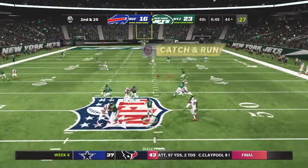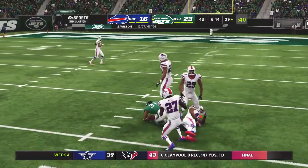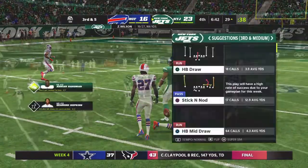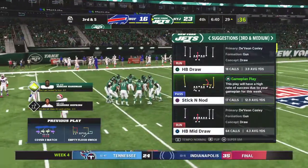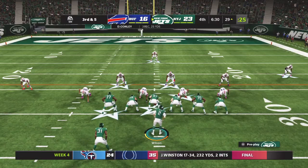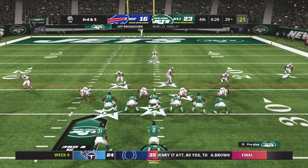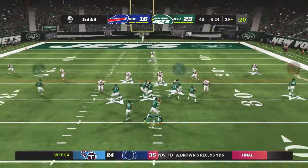Looking to throw — Wilson. He'll dump it underneath to his running back, complete, and he'll work it inside the 30 to the 29-yard line. A pickup of 15 — that'll lead to third down. The Jets on third down have converted four times out of six. This will be third and five.